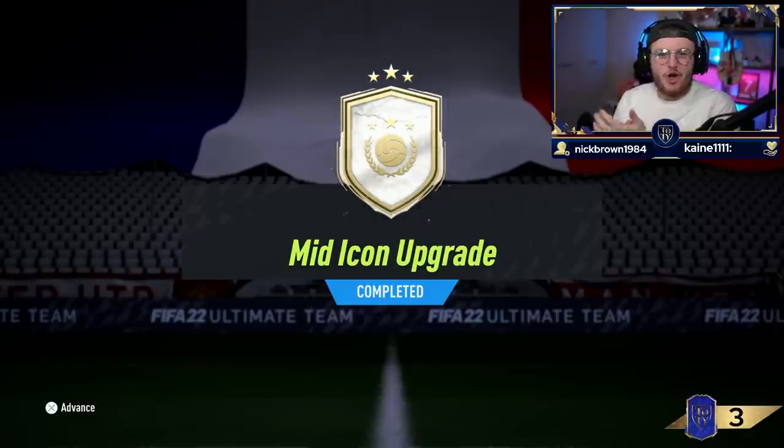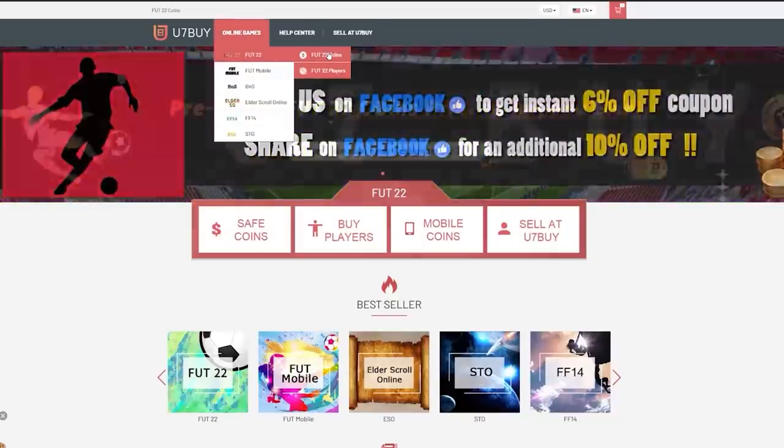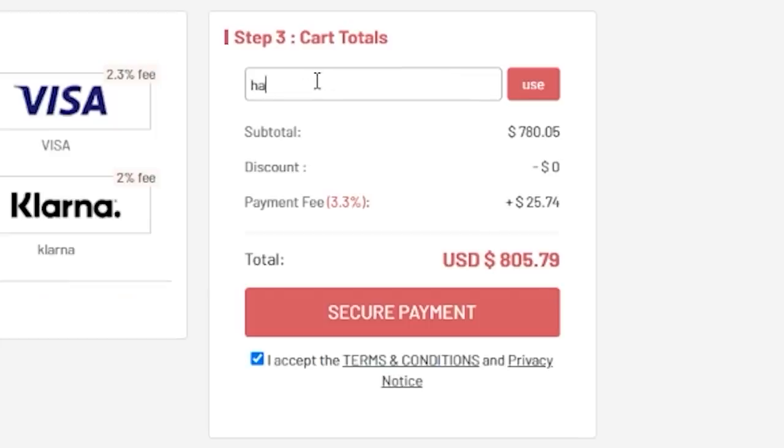EA just dropped the mid-icon upgrade repeatable. Let's open a bunch of these packs and hopefully get some big mid-icons. For cheap, fast and reliable footcoins, check out u7buy.com - there is a link in the description. Use the code HABER to get yourself a discount on all of your orders.